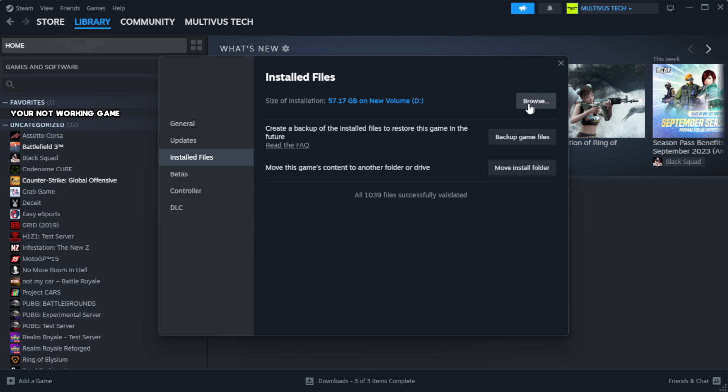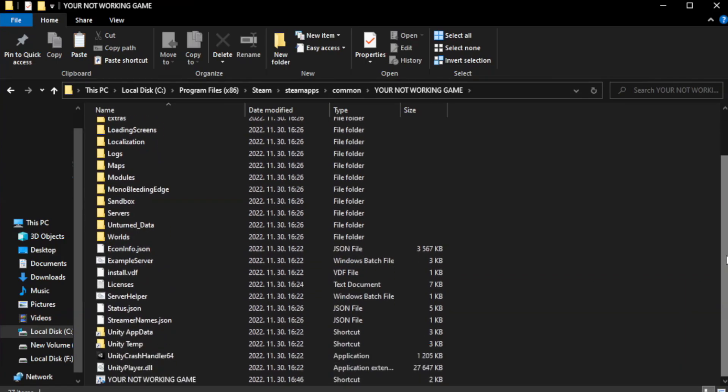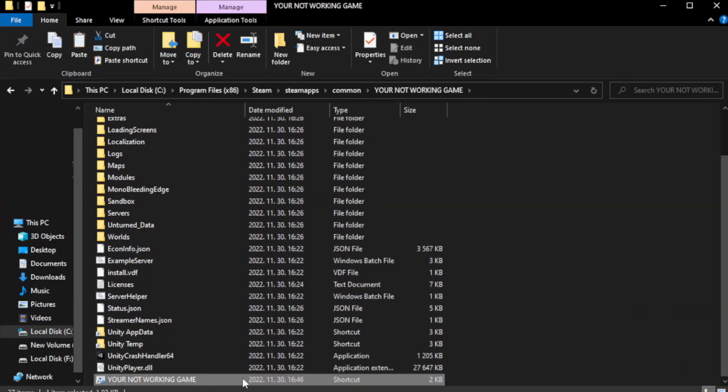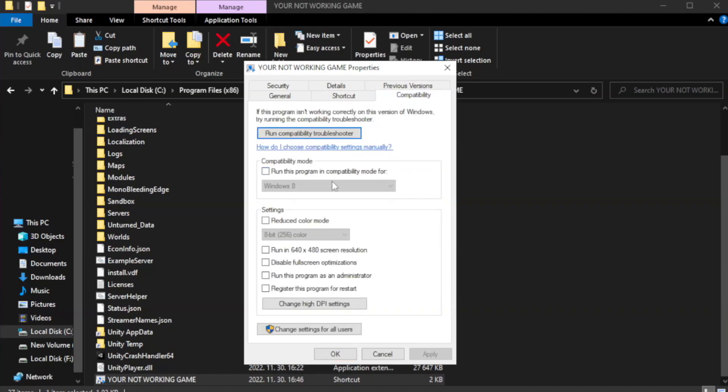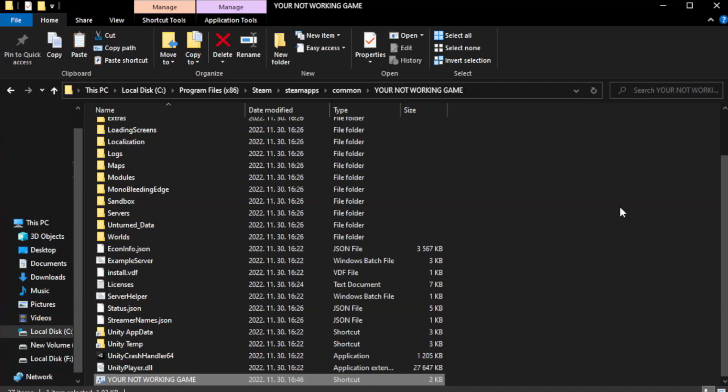Click browse. Right-click your not working game application and click properties. Click Compatibility. Check run this program in compatibility mode. Try Windows 7 and Windows 8. Check disable full screen optimizations. Check run this program as an administrator. Apply and OK. Close window.